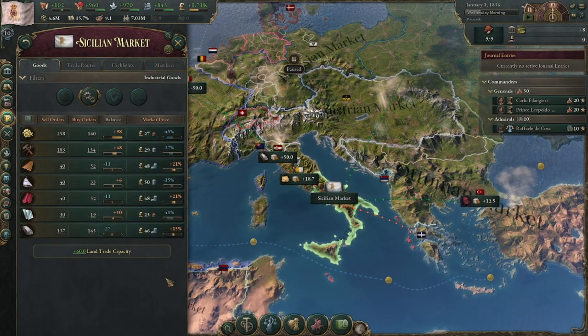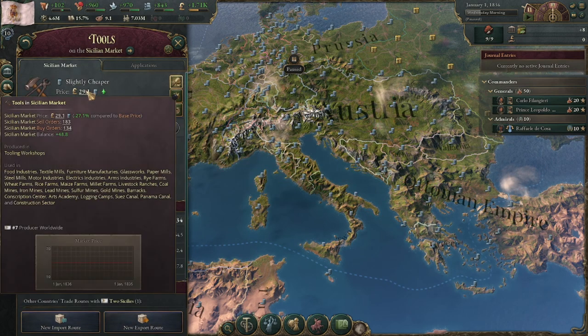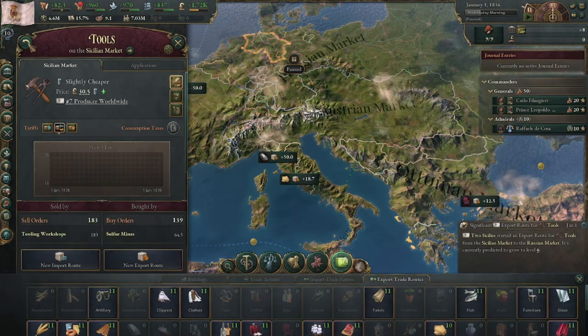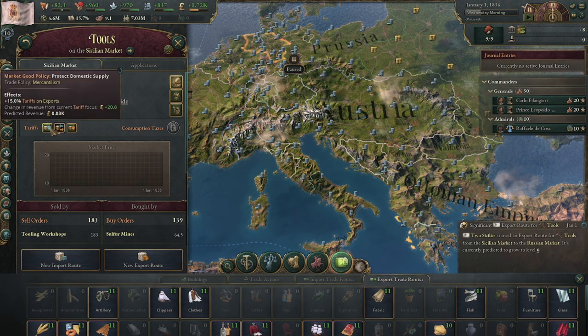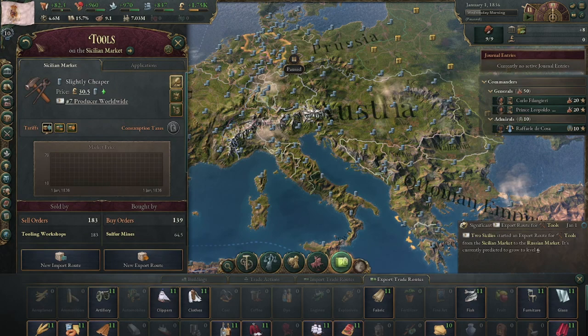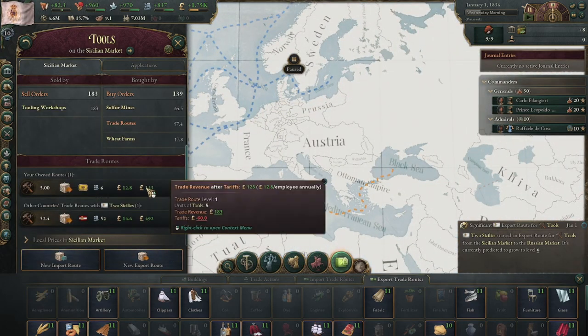Let's say you have an excess of 50 tools. You can either keep the excess, which makes them cheaper, or export them to another country to level out your price and gain some profit. If you have tariffs — a tax on goods sold or bought — you will directly make money on this trade route, but also make the goods less profitable for trade as the cost is factored into the final good price.